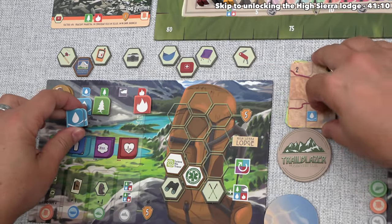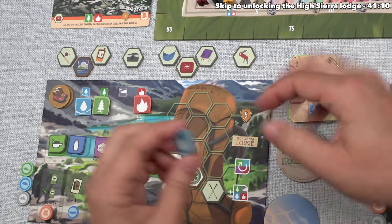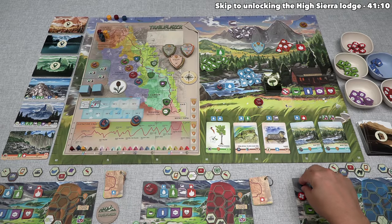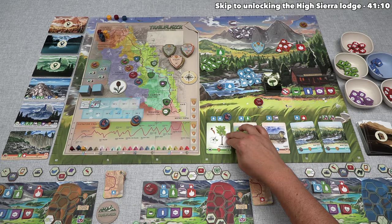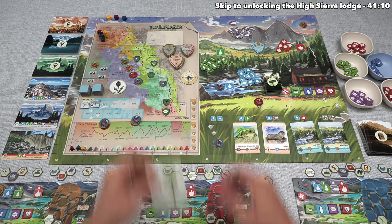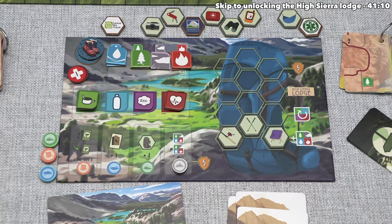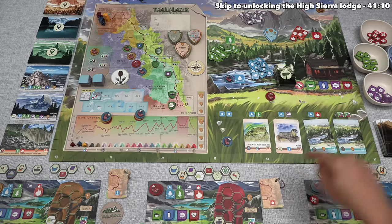The blue player already went to the acquire water spot out there on the board. With yellow done, blue can go, and they've decided to discover a field guide card. In particular, they're going to discover this one, which will cost them two water natural resources — they had four, so now they have two remaining. This card will get them two trail points immediately, and then it will add a camera into their backpack.